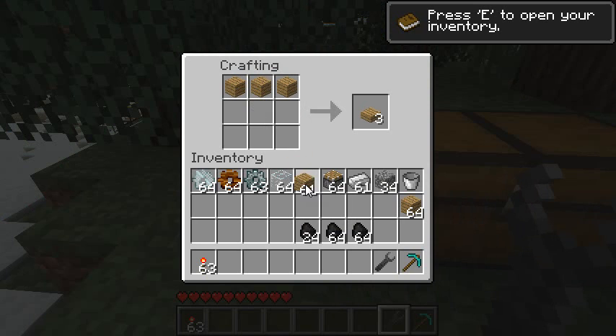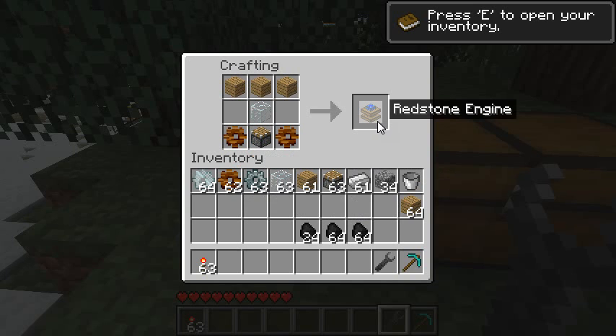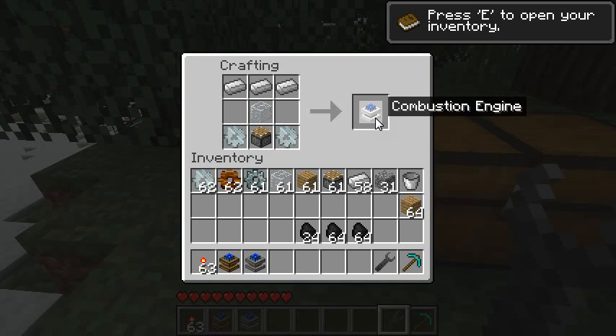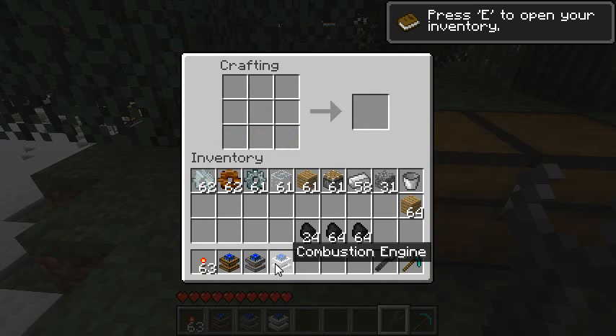The first engine you can craft is the redstone engine. It's going to be operating off redstone but it will work a little bit differently — we'll see that soon. The second kind of engine you can create is the steam engine. And the last one, the most powerful one, is made out of iron and is called the combustion engine. These are the three kinds of engine that can be crafted in this release.